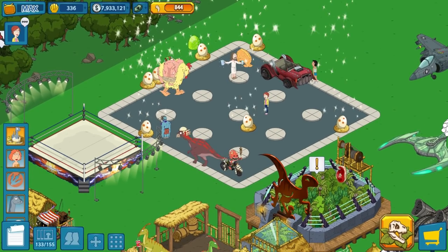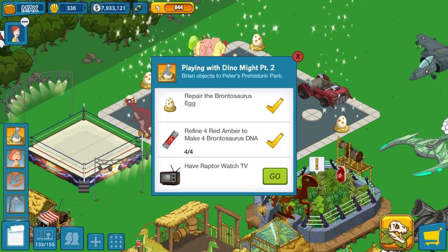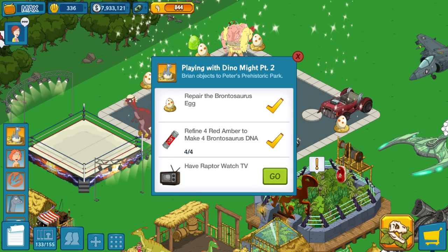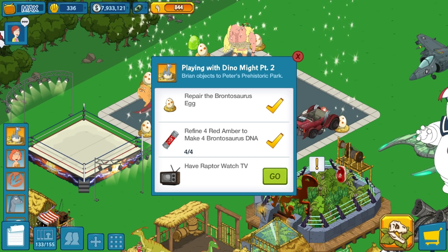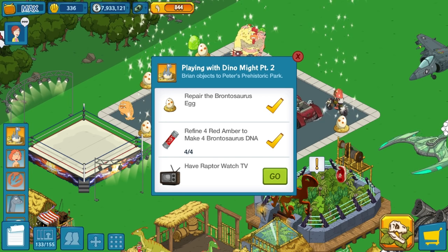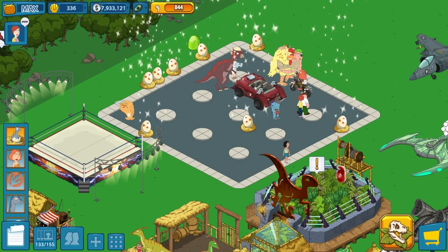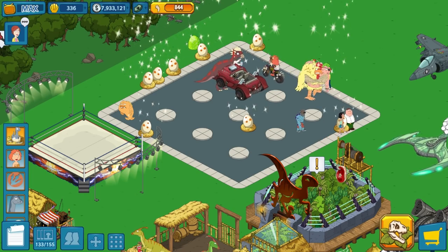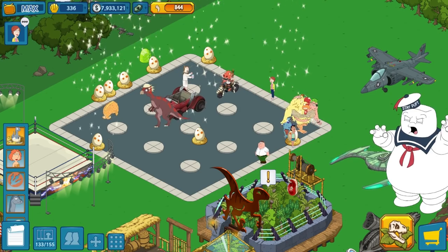In terms of what I am on the May Quest line, I'm only on part number two. It's just been so slow because there's not much you can really do — you have to try to get the Dino Tamer Peter as well as the Brontosaurus, and eventually you have to get the Cave Woman Lois costume, all for week two, because they're going to be in the May Quest line eventually. So we really have to try to move forward and get some things done.